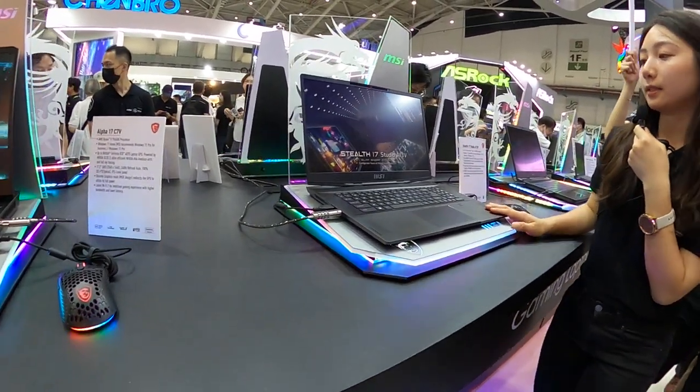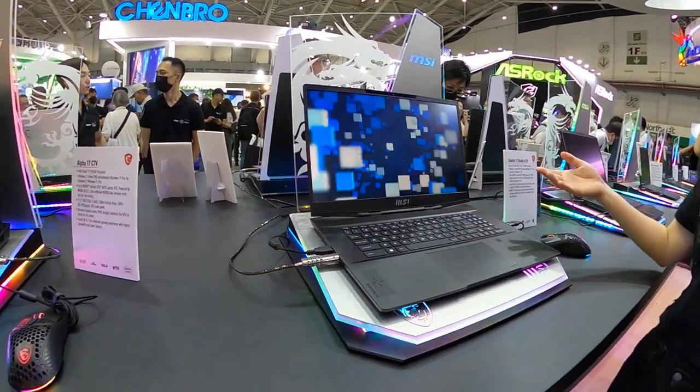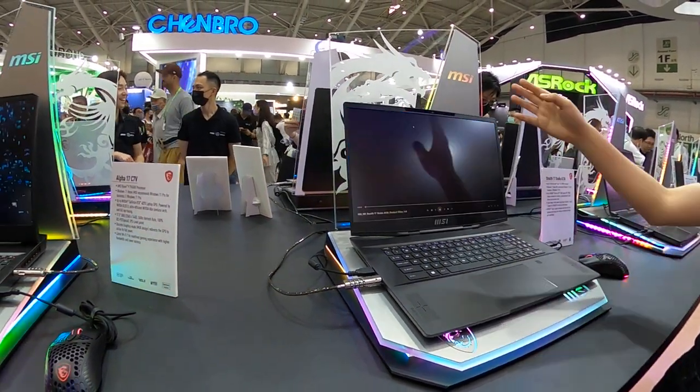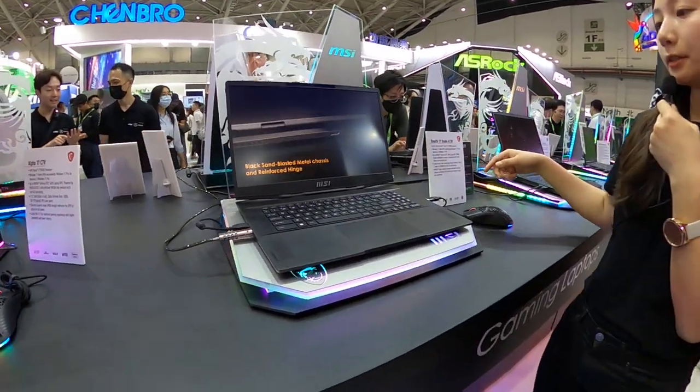This one is the Stealth 70s. It gets a larger size than the Stealth 60s, and also features 6 speakers. For the display, it's up to mini LED, so it gets very vivid color.